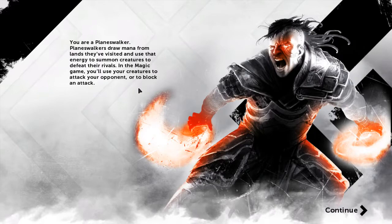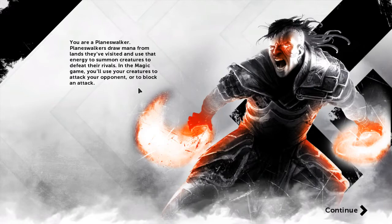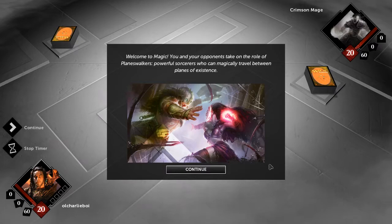Here's a little lore. You are a Planeswalker. Planeswalkers draw mana from the lands they've visited and use that energy to summon creatures to defeat their rivals. In the Magic game, you will use your creatures to attack your opponent or to block an attack. You and your opponents take the role of Planeswalkers — powerful sorcerers who can magically travel between planes of existence. These are the two main characters of this game, Liliana and Garruk, I think it's pronounced.